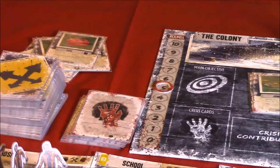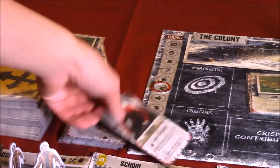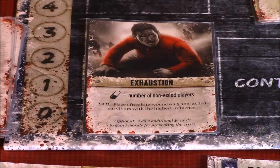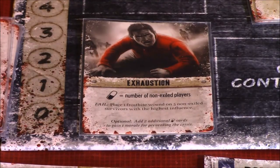Let's go ahead and reveal the crisis. We have Exhaustion. We need medicine equal to the number of non-exile players. If we fail, place one frostbite wound on five non-exile survivors with the highest influence.